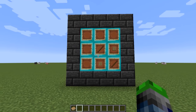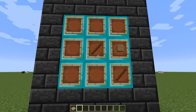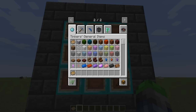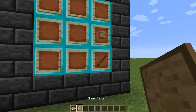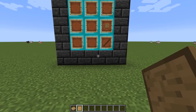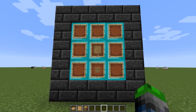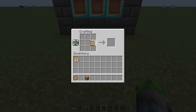First, you're going to want to make these template things — I forget what they're called — but this is how you craft them. When you put those into the inventory, you get blank patterns, and in order to get to the next tiers you're going to need these. The first thing we're going to craft, other than blank patterns, is the stencil table. All you need is a blank pattern and an oak wood plank — it works with other planks too.